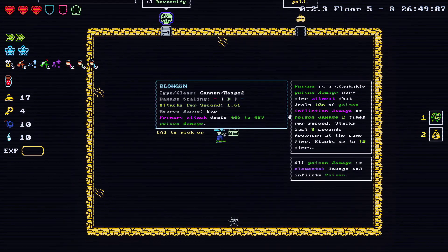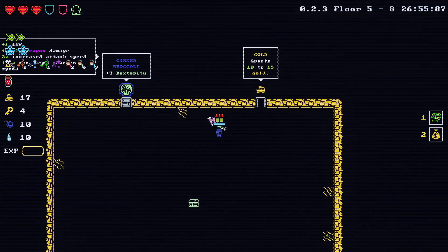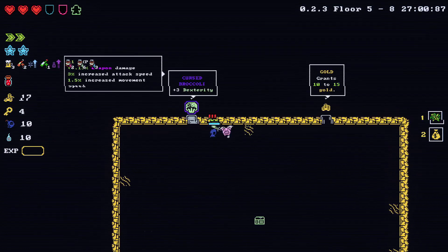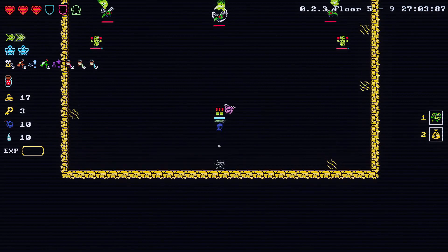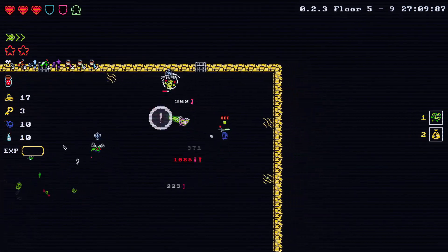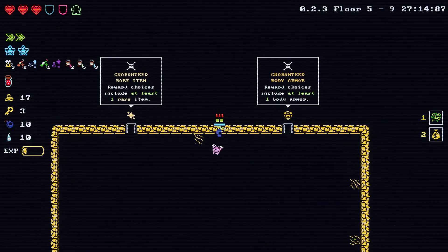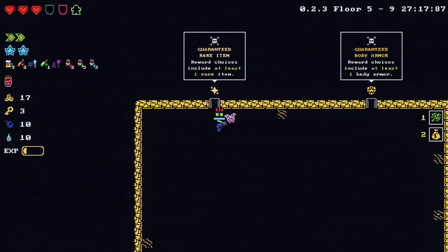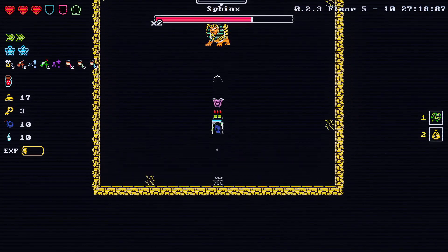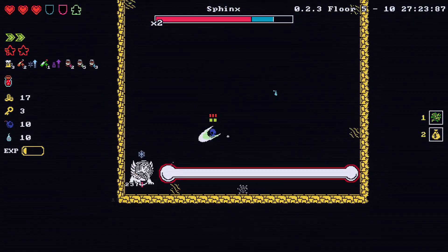Blowgun — cannon ranged. Cursed broccoli — that is a lot of extra dexterity. Guaranteed rare item. I'm blessed with the power of the sun. No you aren't — you're blessed with being dead very soon.